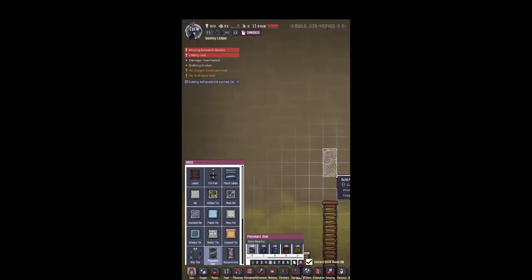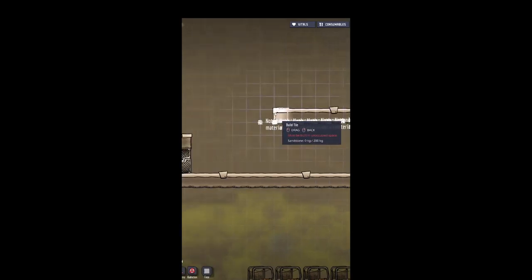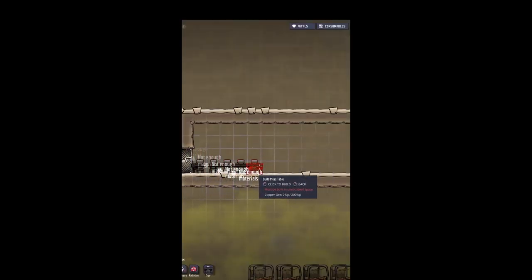Make a platform at least 13 tiles wide, put a door on both sides, and you need to have at least four squares high. I always like to do eight. Put eight mess tables at the beginning.